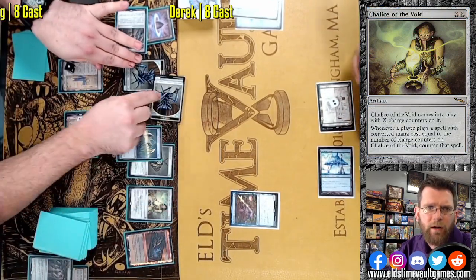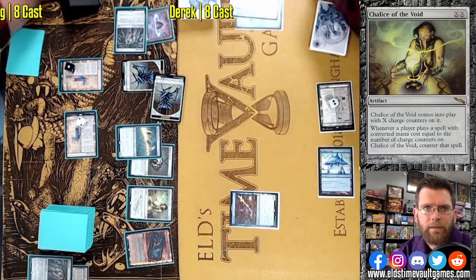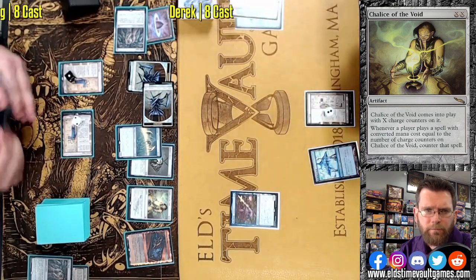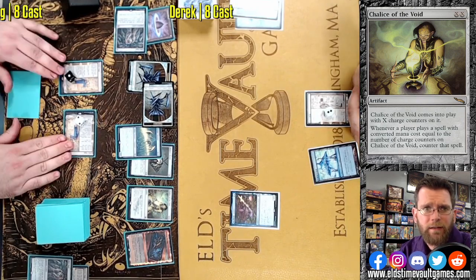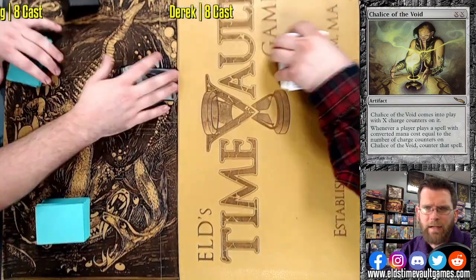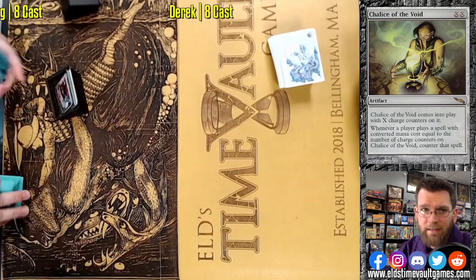Thought Monitor drawing cards. A third Urza's Saga. Just an absolute blowout. Derek can chump block. Look at the situation we're in — that is it. Derek moving on to the next game, hoping to use the fact that he'll be on the play this time.